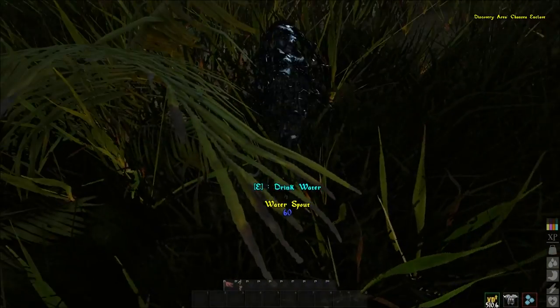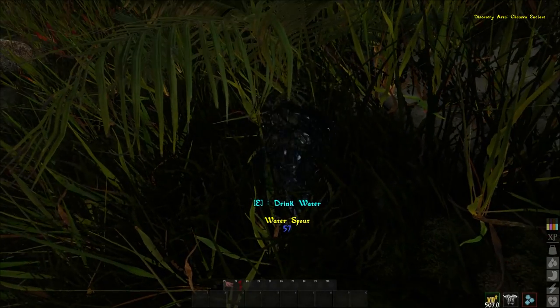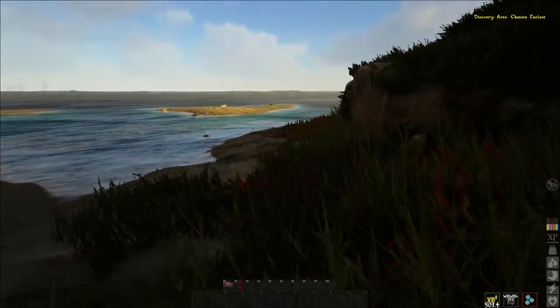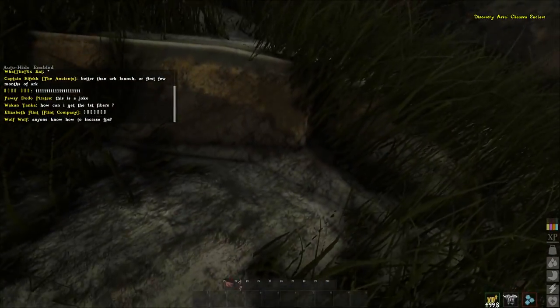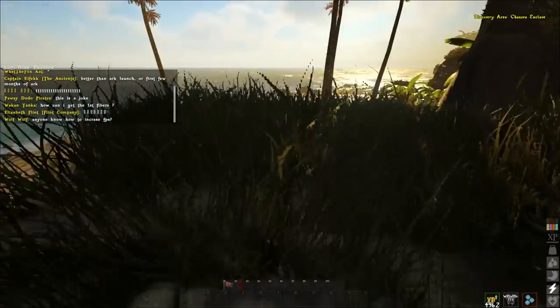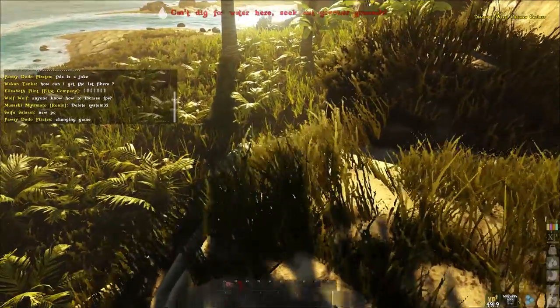After you start the mini game, you need to hit the precise location on it. It's gonna show you a small bar with grey and white. You need to hit the mouse button on the white part in order to complete the mini game. After you complete it, water is gonna start pouring out of the ground for 60 seconds, and you can drink and replenish your water as much as you can.